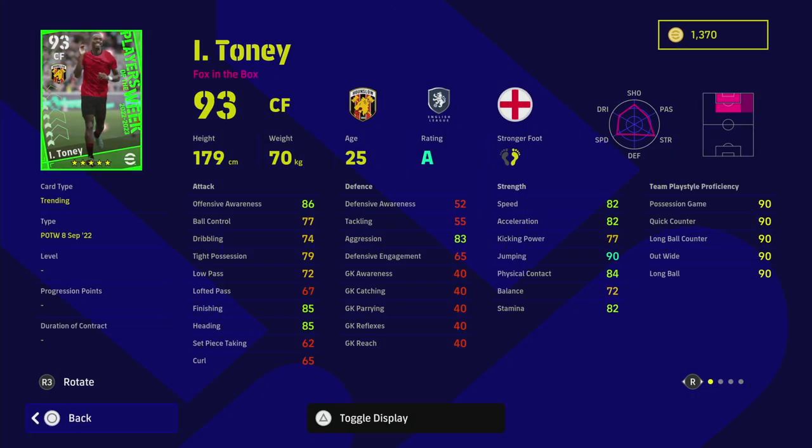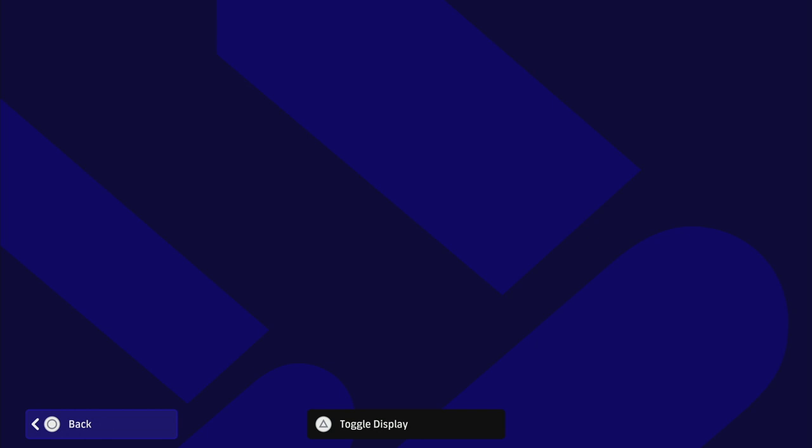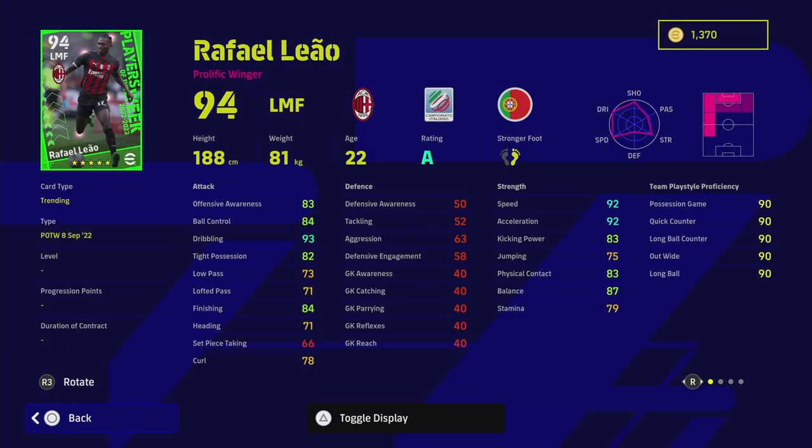This next player is interesting — 85 finishing, 82 acceleration, 90 jumping, fairly high physical contact and offensive awareness. He's got great player skills including the underrated aerial superiority and gamesmanship, so if you're simming a lot of games or playing AI events, he'll be a demon. With 85 heading and 90 jumping, even though he's not the tallest, he will score you a lot of goals.